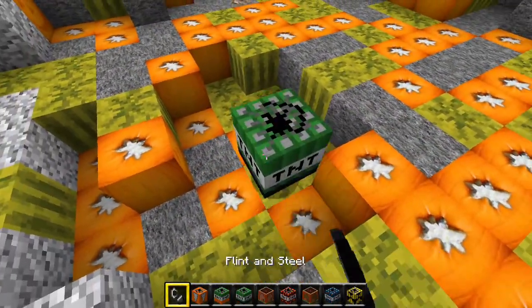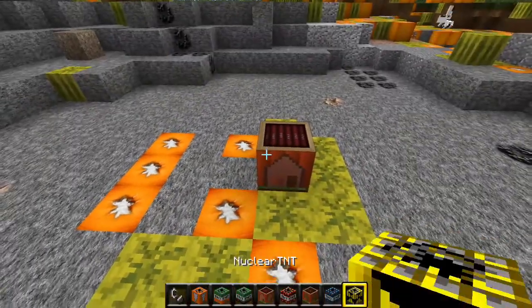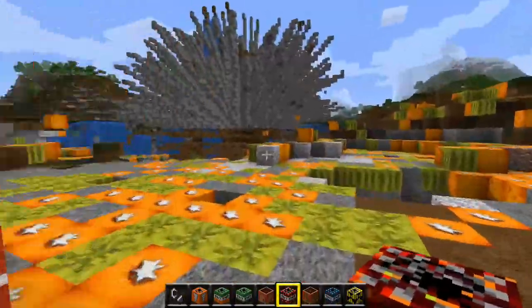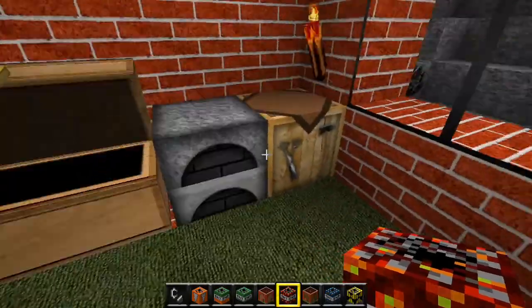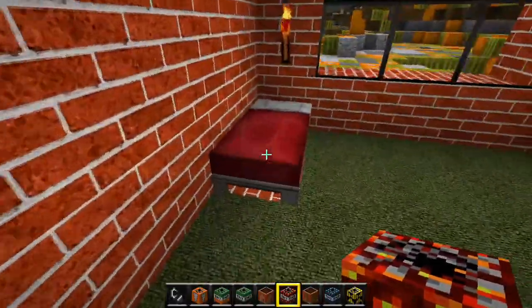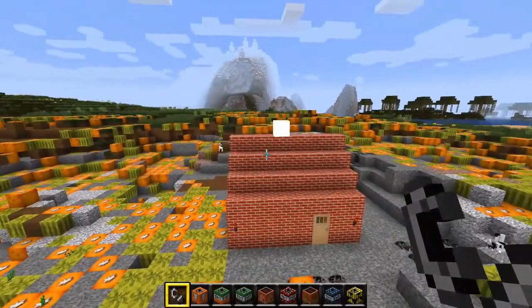Flat TNT - if you go a bit down and light it, as the name says it flattens stuff. Next we have brick house TNT - I should do the wooden house first but who cares. It makes a brick house, not a very good looking one. It has a chest, a furnace, a crafting table, a bed, a carpet, and a nice door.